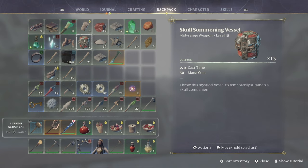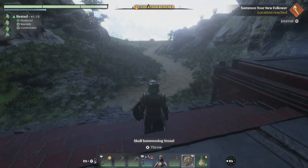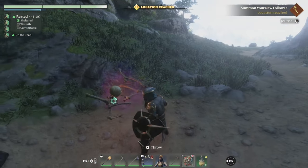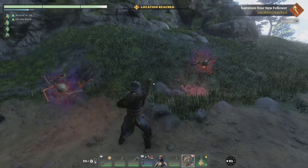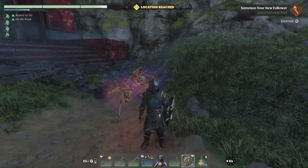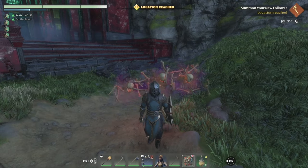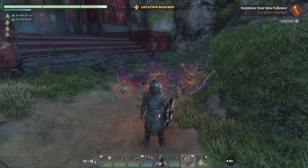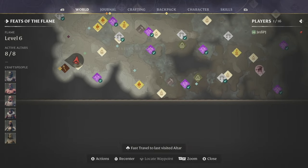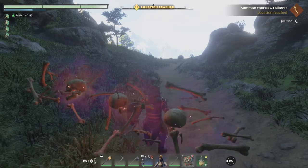Our inventory actually held up. What is this thing - is this a bomb? Temporarily summon a skull companion - say what now! You can summon those little things? Can you have multiple? What, you can make an army of these things? That's freaking cool - look at that! That's pretty awesome, that's a great addition to the game. Alright, let's go home and summon our new guy.